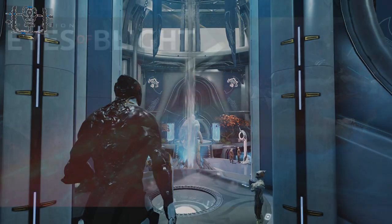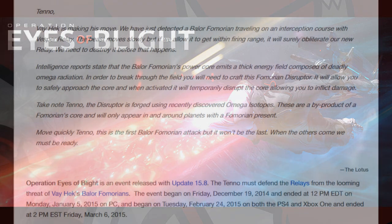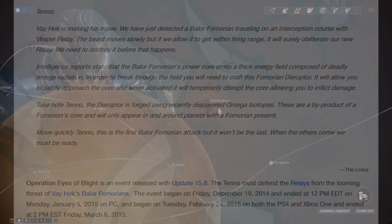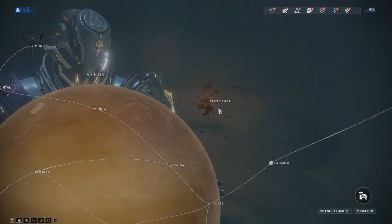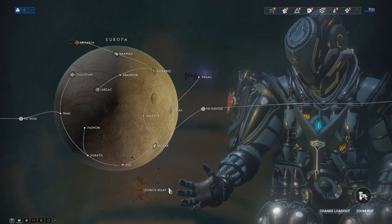However, in 2015, Operation Eyes of Blight was a major event for Warframe where the Grineer were attacking the relays. The player base on each console had the ability to defend the relays by running Fomorian Archwing sabotage missions, which would lower the health of the attacking Fomorian. At the end of the event, there were exactly three relays left on each of the game's platforms, which is why you do see some crumbled relays when viewing some of the planets on the star chart.